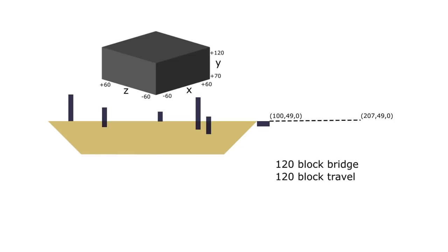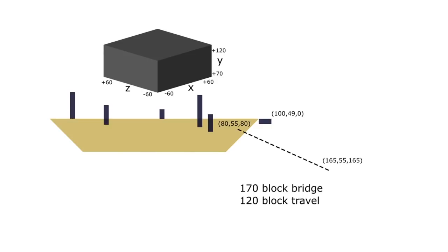The quickest way to get away from this box, if you spawn on the obsidian platform, is by bridging straight back in the positive X direction. The dragon needs to be at least 207 blocks in the X direction or more to charge permanently with 100% efficiency, so the player needs to travel about 120 blocks. Another option is to go to a nearby corner of the main end island — around position 80, 55, 80 — and bridge diagonally, which takes about 170 blocks but only 120 blocks of player travel.